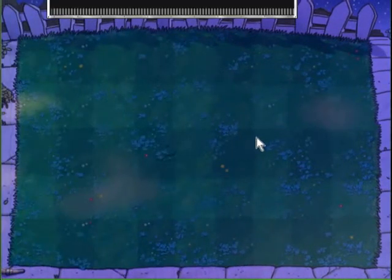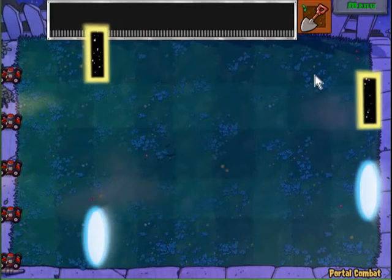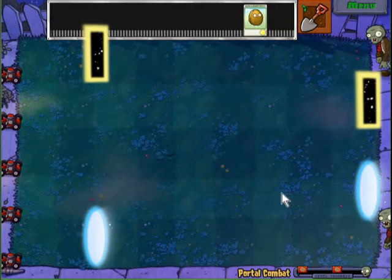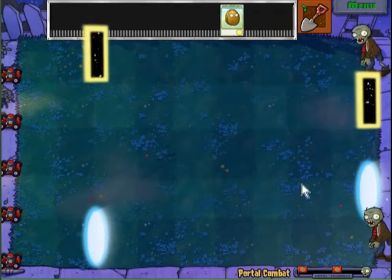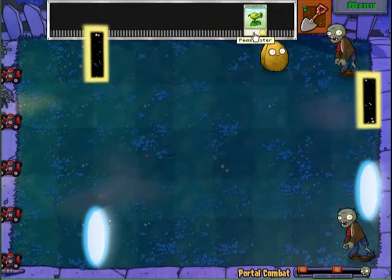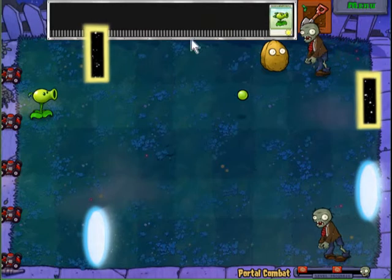Very little strategy involved, but you do have to be careful where the portals let the zombies enter and exit. If you see these portals right here, they allow the zombies to come right into your lane of defense. The peashooters shoot through here and the zombies come out here.